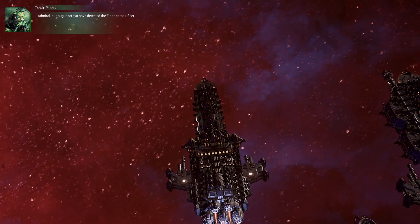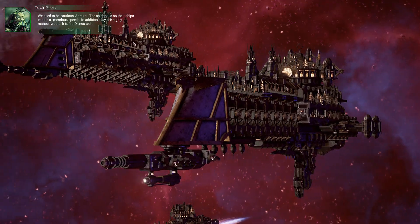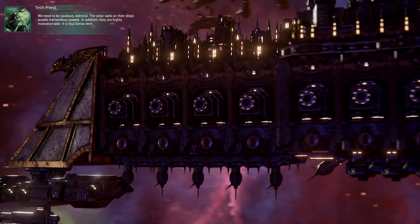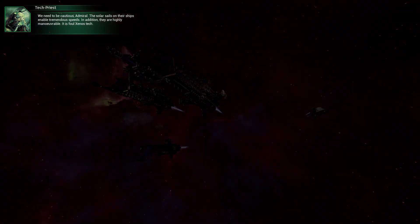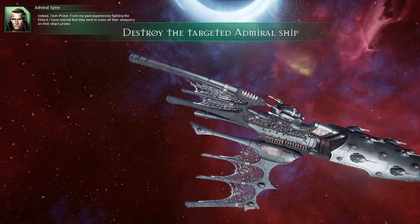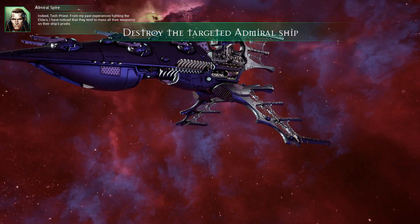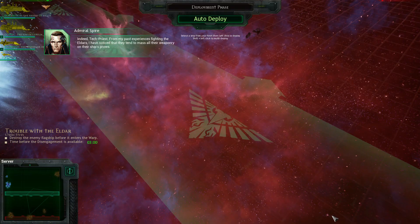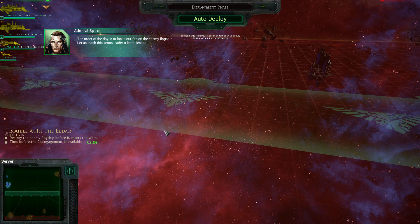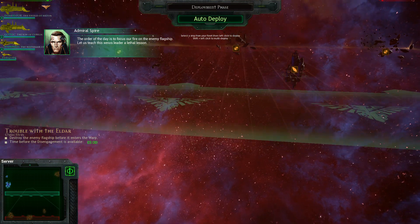'Our augur arrays have detected the Eldar Corsair fleet. We need to be cautious, Admiral — the solar sails on their ships enable tremendous speeds and they are highly maneuverable. It is foul xenos tech.' 'Indeed, Tech Priest. From my past experiences fighting the Eldar, I have noticed that they tend to mass all their weaponry on their ship's prows. The order of the day is to focus our fire on the enemy flagship — let us teach this xenos leader a lethal lesson.'